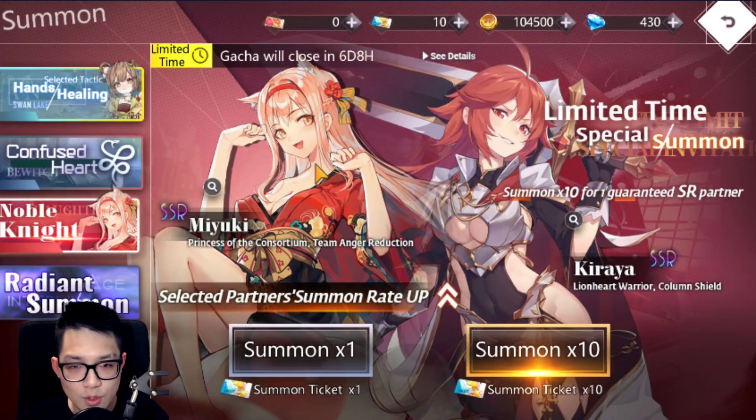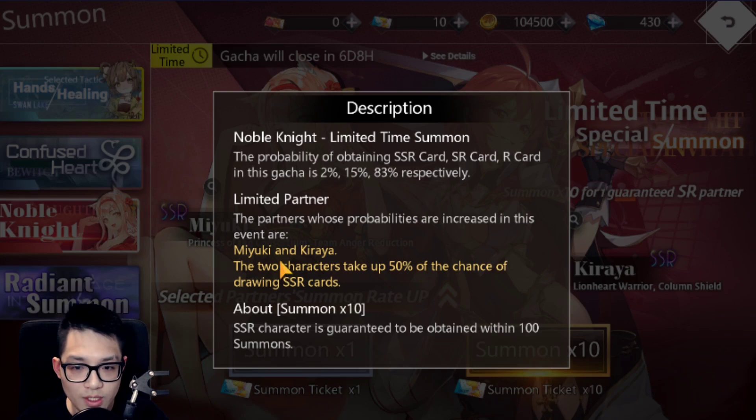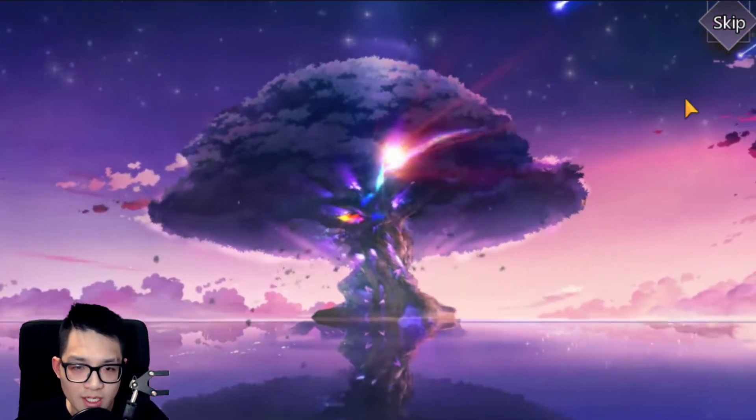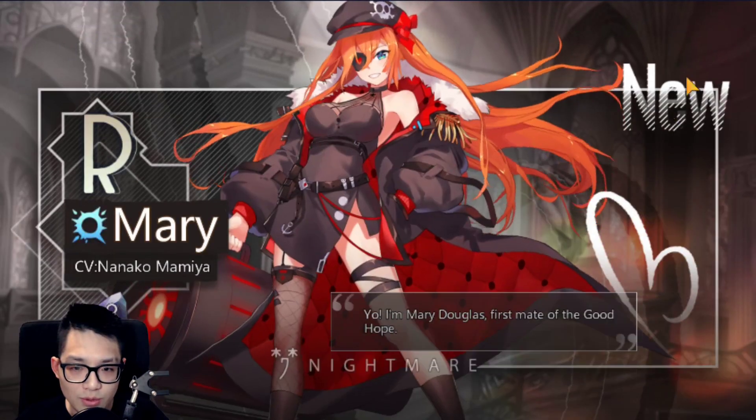Here you'll see the Miyuki banner. How this banner works: between the two featured units there's a 50% chance to pull one or the other, and the other 50% is any monster in the pool. It says it's a 2% chance to pull the featured unit, but honestly from my experience, around 30 to 40 summons you're almost getting a guaranteed SSR unit.